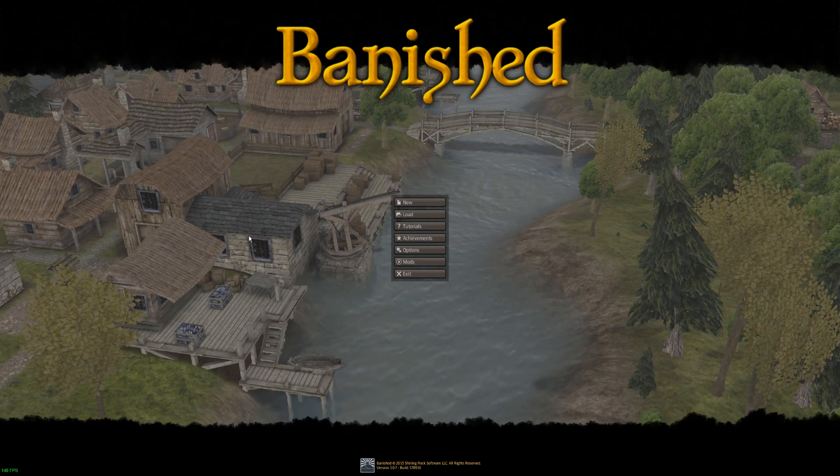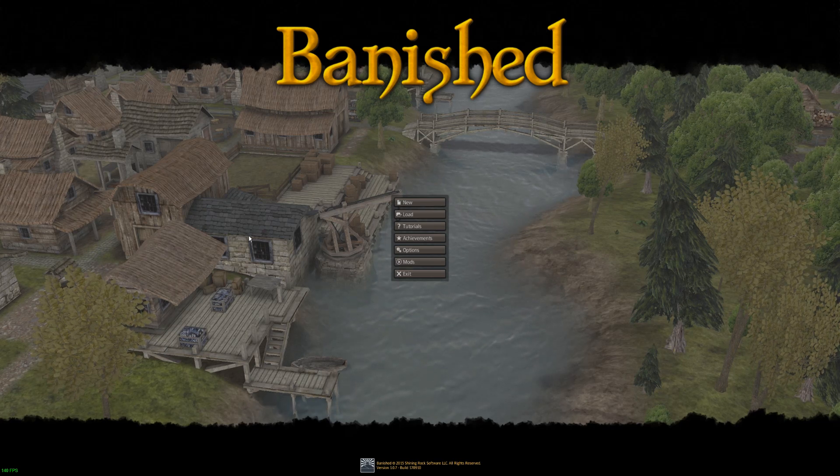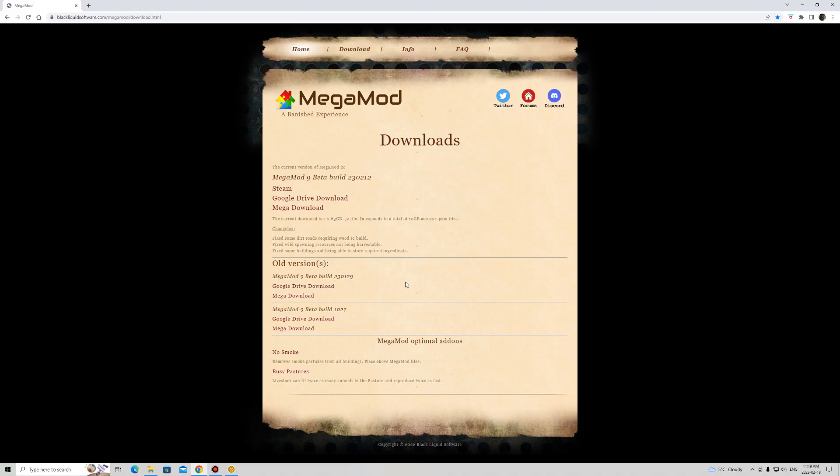Hi, this is therapy moose 99 with a quick tutorial on how to find Banished MegaMod 9 and how to install it. This is the website: blackliquidsoftware.com/megamod/download, where you can find the files for MegaMod and also two optional add-ons — one for no smoke and one for busy pastures, which just makes the pastures a little more robust.